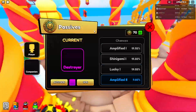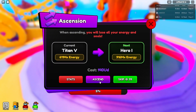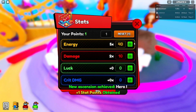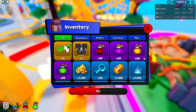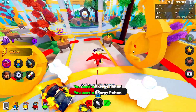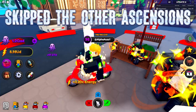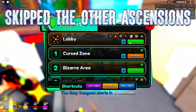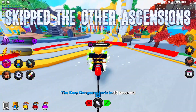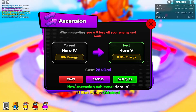Let me check my passive — yep, I have the right one equipped. Let's ascend to TD — that's not bad, putting it into energy. Equipping energy blades and popping energy potions. We're back and ready to ascend to Hero 4. After this I might work on weapons before Hero 5, or just push straight to Hero 5 at 22 quad — that won't take too long.